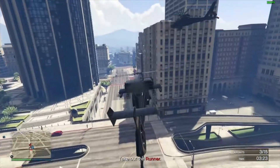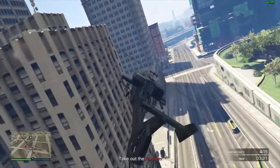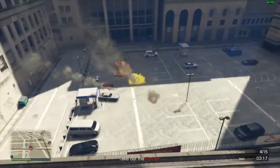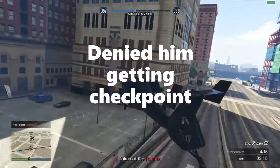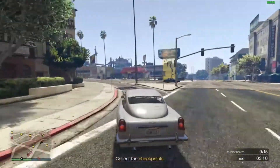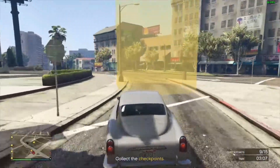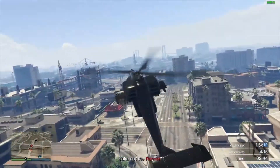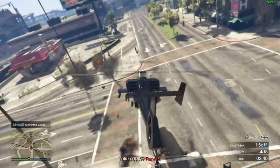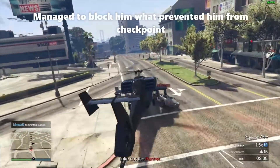Here you see a clip of me using the knowledge from the checkpoint to predict where the target is going. I successfully eliminated the target before he could touch the checkpoint. I also managed to block the runner with my helicopter to prevent it from getting the checkpoint. You can use this trick to block the runner, but it's rare — I was lucky to pull it off.